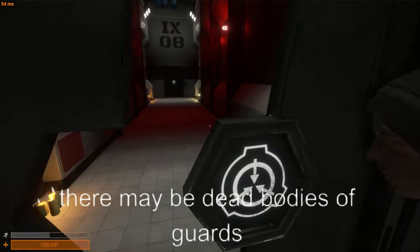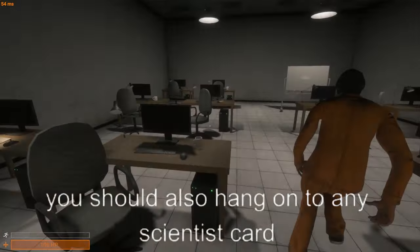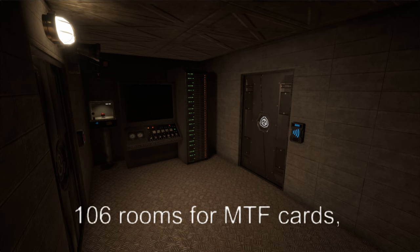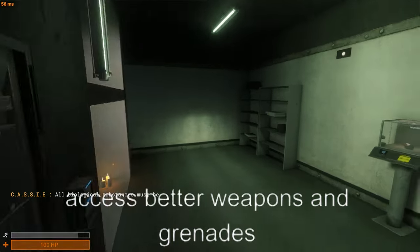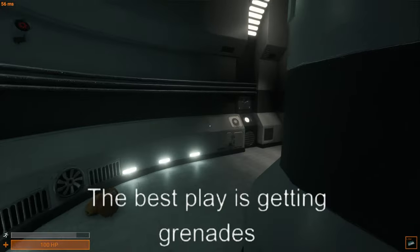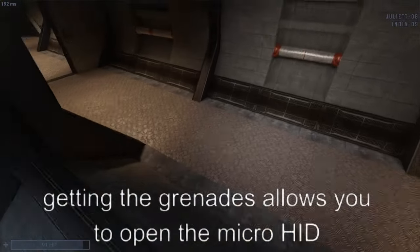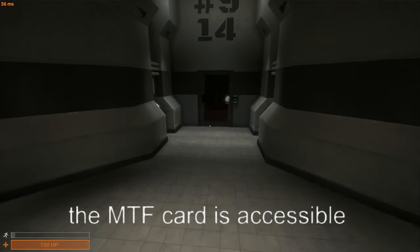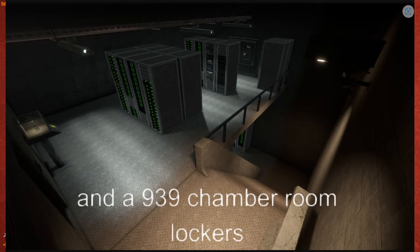If you're stuck with no card to open checkpoint, dead bodies of guards can provide facility cards, guns, and ammo. Hang on to any scientist card so you can open the SCP-096 and SCP-106 rooms for MTF cards, which are very powerful early game — they let you open Gate A and B and access better weapons and grenades. As facility guard, the best play is getting grenades and the MTF card before anyone else. The MTF card is accessible using scientist cards found in lockers at Entrance Zone, inside the server room, and in the 939 chamber room.